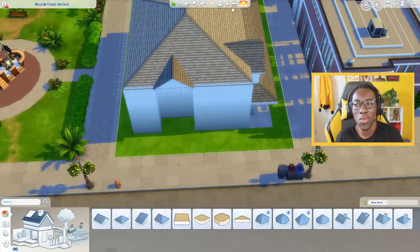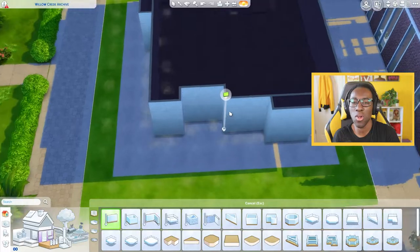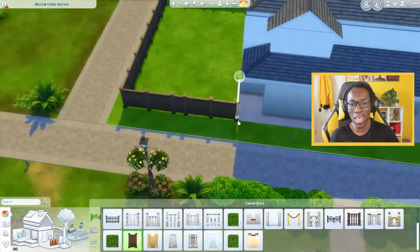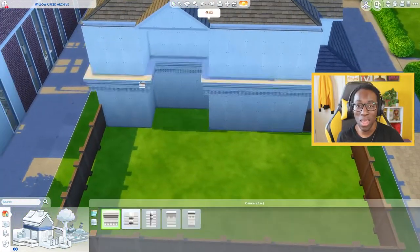I want to revamp certain builds I've done in the past and put them in the save file to get it done quicker, but also adding an updated personality to them. My style of building has changed over the years and I find the old builds kind of ugly — they just don't fit what I want to do for the save. But Willow Creek is basically done.